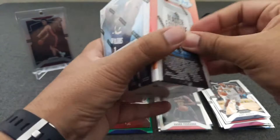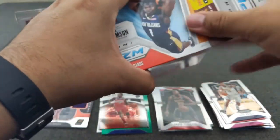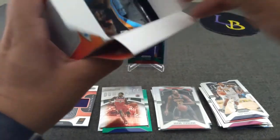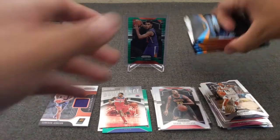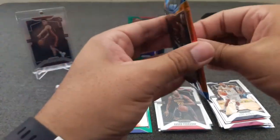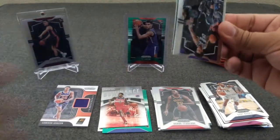Alright, blaster number two — I dare you to top that one. Come on, you can do it, I believe in you, I think you have it in you. Alright, come on — six packs, there they are. The box to the side. Let's see where the thick one is — right there. I dare it to top it — gonna be tough with that Pulsar green Pulsar rookie, tough to hit.